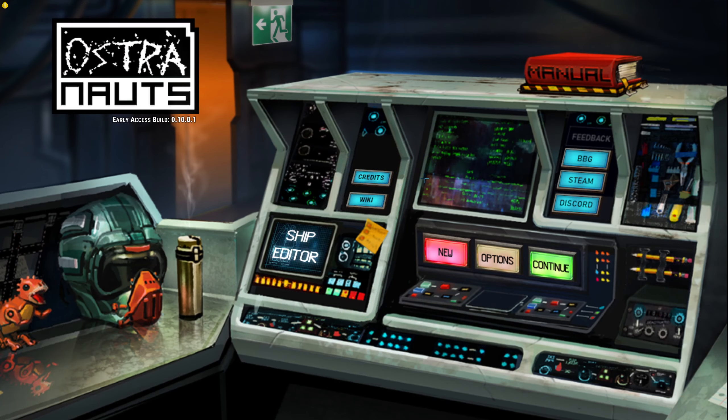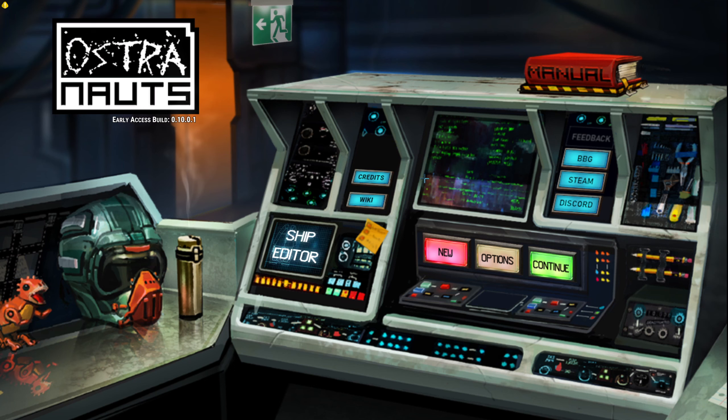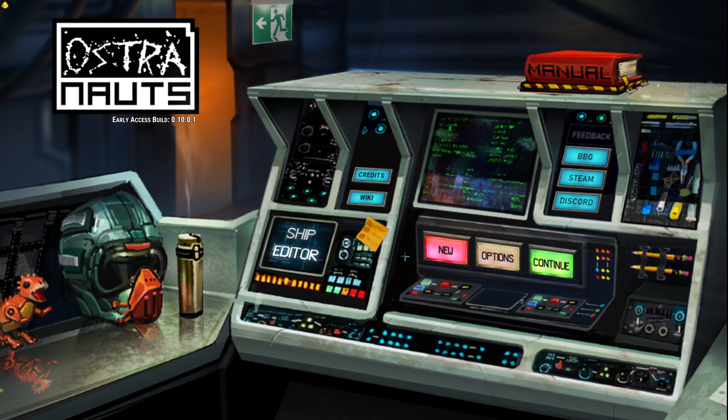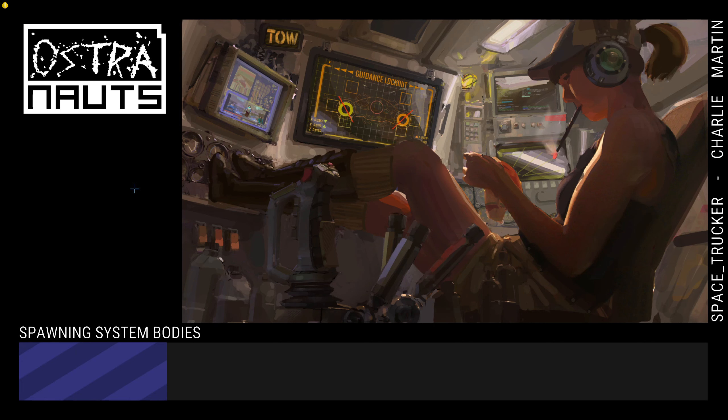Howdy all, welcome back to Dad Tries to Play Astronauts. So there was a bit of a bug and it's not something we can recover from. We have to say goodbye to Tanner and start with somebody new, which means we'll explore the character creator a bit more. It's already known — they're talking about it in the Discord and expect a fix in the next patch. After about an hour and a half of gameplay you get a null reference exception and it corrupts the save file. That's the danger of playing in the beta branch — no worries.